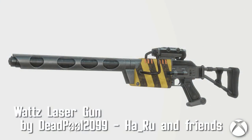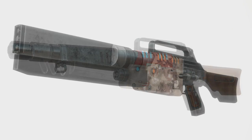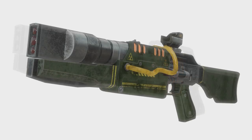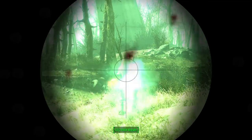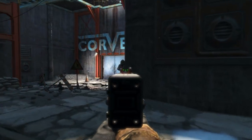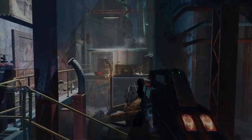Watts Laser Gun by Deadpool2099, Haru, and Friends. One of my favorite classic Fallout weapons, the Watts Laser has custom animations, new sound effects, and a beautiful mesh and texture to go along with it. Plus, you can paint it. There are ten capacitors, eight barrels, seven stocks, fifteen scopes, seven camo paints, and an option for auto or semi-auto fire. The animations for this are really great looking, and the amount of ways you can shape this gun into whatever you want is also just really cool.